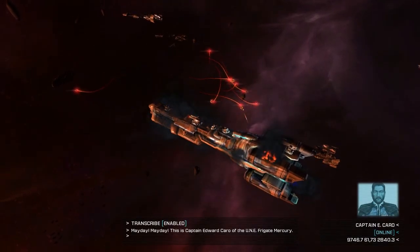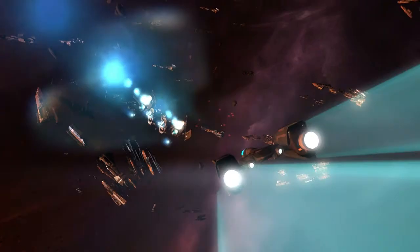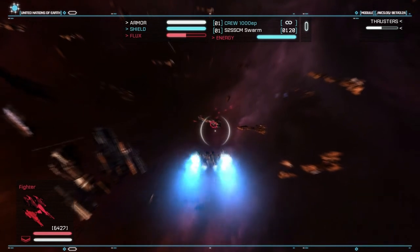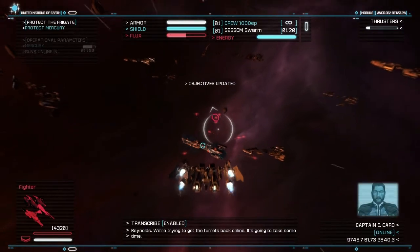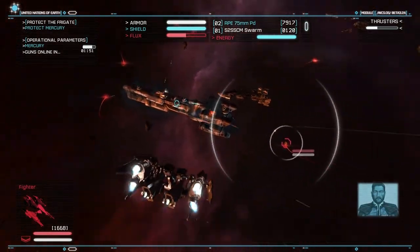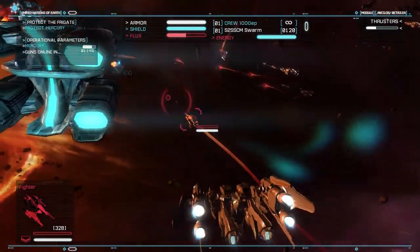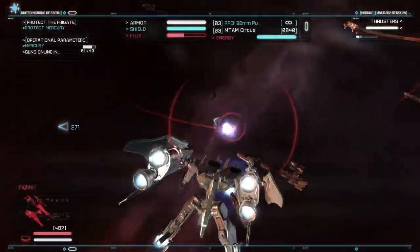One thing to note about Strikesuit Zero is that all of the missions seem really, really long. There's a bunch of interconnected sort of areas. So you move from one area down to this one to help the Arcadia — sorry, Mercury. Arcadia's later. Spoilers for about five minutes. Because the missions are so long, there's a fair amount of variety in terms of objectives, but they don't really change the fact that for the most part what you're doing is kill everything.